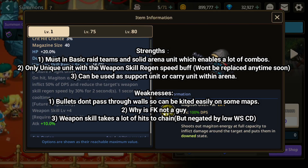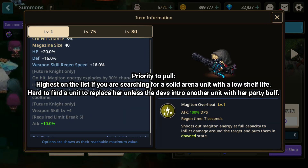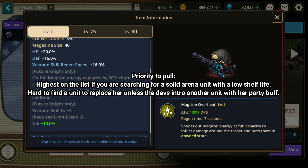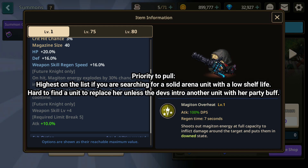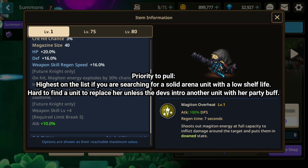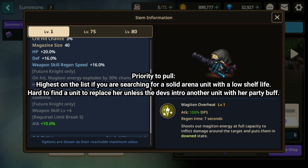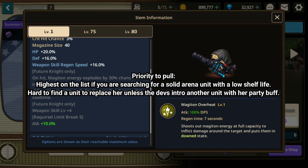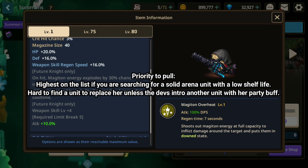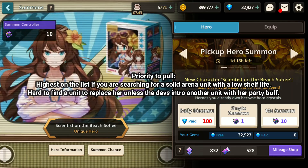Versatility is a big thing within Master's Arena, and Future Knight is really good at that. You can pair her with the likes of Veronica, Lucy, or crit hit units like Gabriel and Mario. This allows you to buff up your teammates by giving them faster weapon skills so you can pressure your opponent more easily. Overall, Future Knight is in a very stable spot in terms of shelf life — unless they introduce another unit with the same party buff of weapon skill regen speed, she won't be replaced anytime soon.